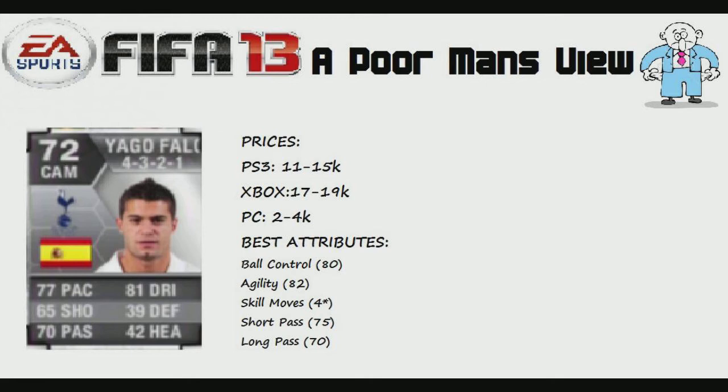He's a four-star skiller, same as David Silva. His best attributes include 80 ball control and 82 agility — his skill moves are really smooth and precise. He's got 75 short passing and 71 passing, and his passing is so good, as you'll see in the gameplay. I didn't just want to get goals with Iago Falke in the clips because as a central attacking midfielder you predominantly want him to make chances for your strikers, and Iago Falke certainly does that. He's an absolute beast.